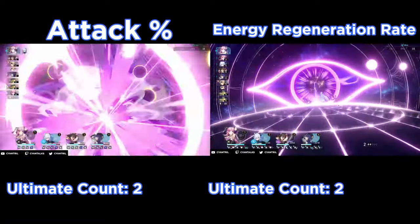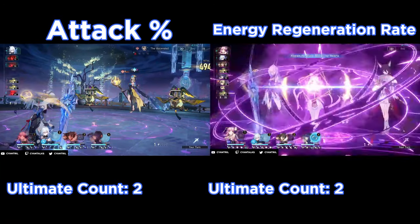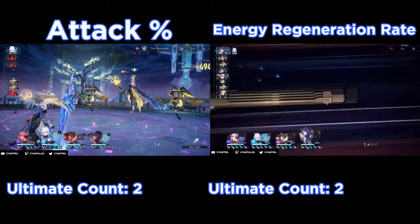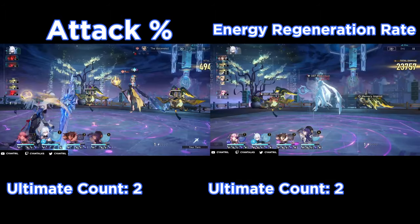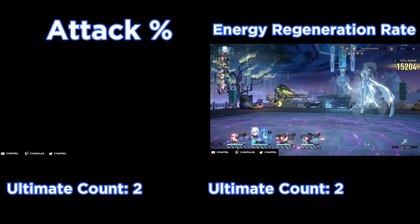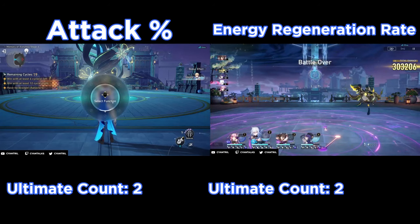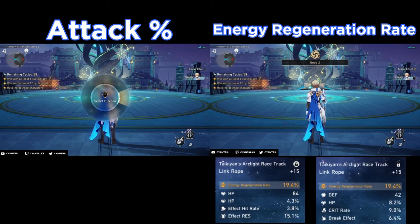I do run two different energy regeneration ropes in this video. One boosts critical rate. Ideally I had two ropes — one with no damage boosting substats (no critical rate, no attack, no critical damage), however I had to swap to a rope with critical rate for the energy regeneration rope because I had too much effect resist on it. Because these fights have enemies that debuff you and you clear the debuff to get a damage bonus, I ended up using the rope with damage on it for the energy regeneration rope side to ensure Jing Liu gets debuffed for the damage bonus. Because of this, the energy regeneration rope in the video is actually better than the attack rope, so it had even more advantage.